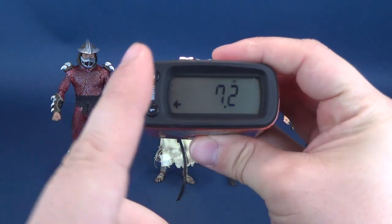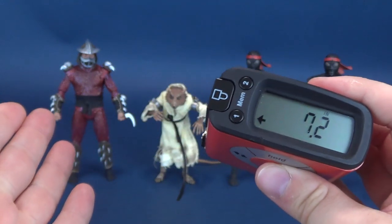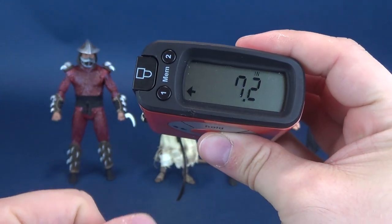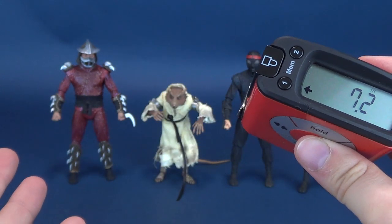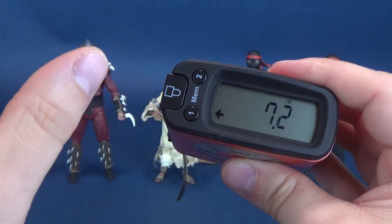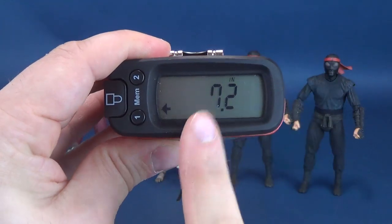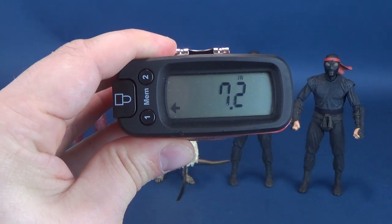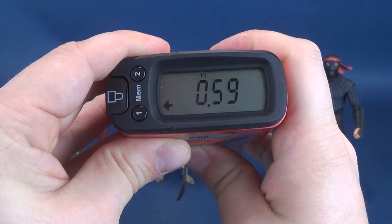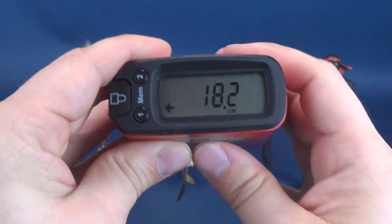Starting first with the Shredder — the terrifying Shredder stands 7.2 inches. He's really, really scary looking in the film. Even to this day watching the original Ninja Turtle film, I always find that Rokosaki is very, very scary in that film. Shredder stands 7.2 inches in height, which translates to 18.2 centimeters tall.